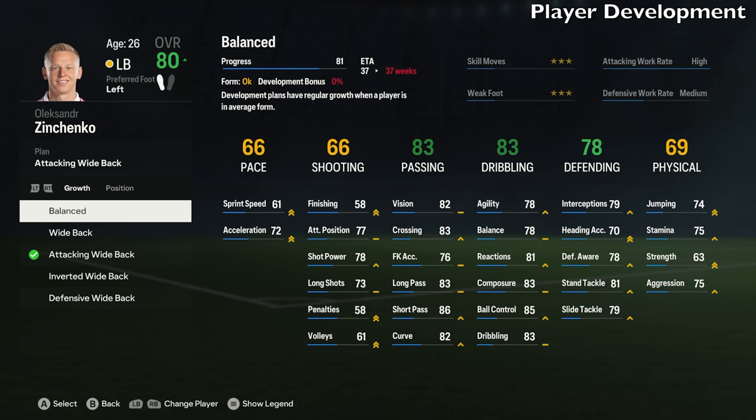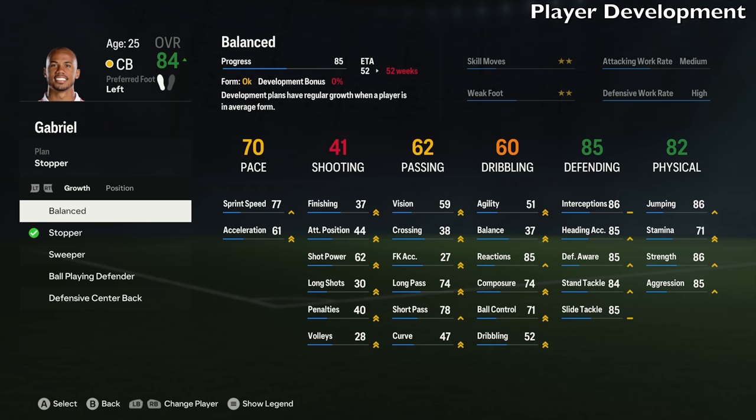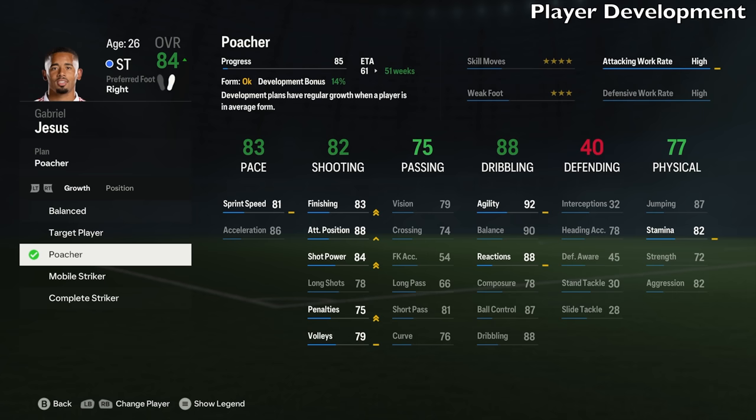For some players these plans could be more beneficial than others. Let's say you have a center back and you want to make him a stopper — you would click that and it would target acceleration and sprint speed better than a balanced plan. You don't have to do it for all players, but some will benefit more than others. You might want to turn your striker into a poacher, which will increase his finishing, attacking positioning, shot power, and penalties as well.